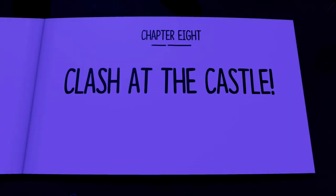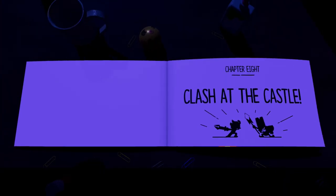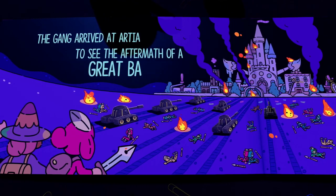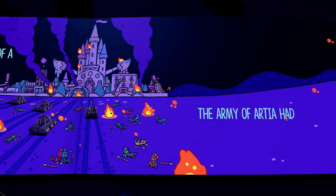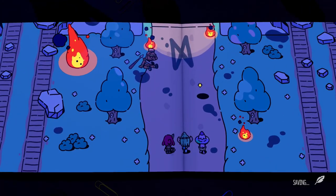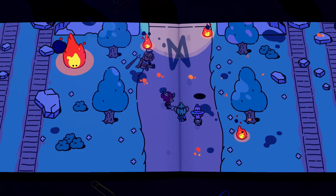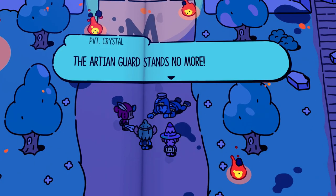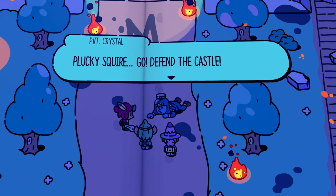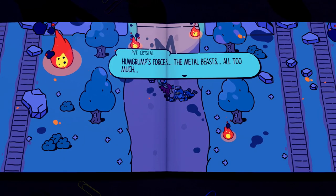Chapter 8 — Clash at the Castle. It's night time again. The gang arrived at Artia to see the aftermath of a great battle. The army of Artia had been thoroughly defeated by Humgrub's forces. Humgrub's minions have really done a number on this place — my town is a disaster. Our team of guards stands no more — Humgrub's forces, the metal beasts, all too much. Wasn't strong enough. Lucky Squire, go defend the castle — protect the queen! Is he fading because he's about to die, or is it a glitch?